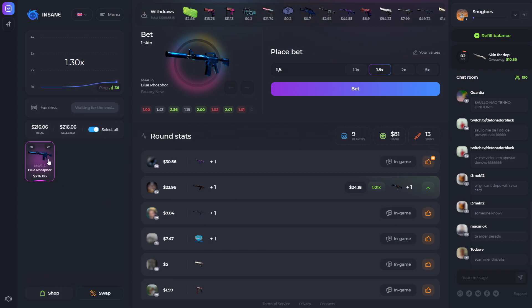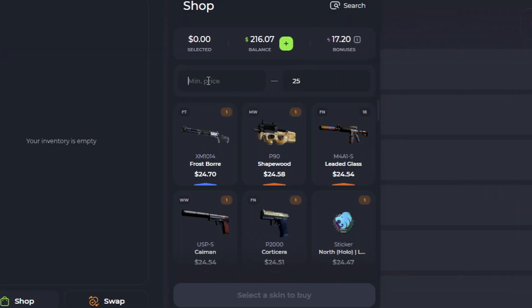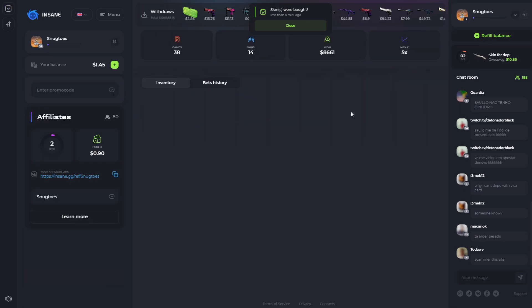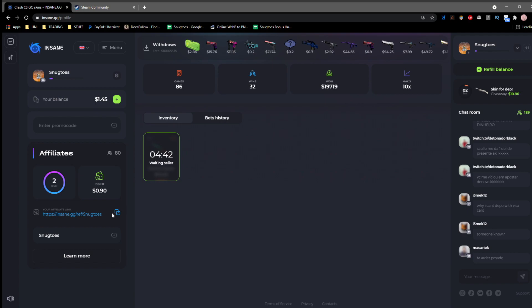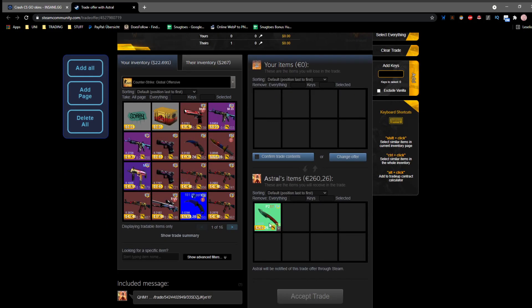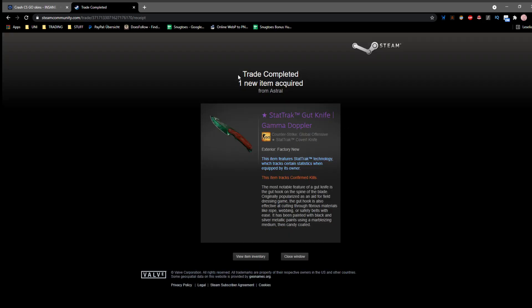Now it's time to go to our inventory. I just accidentally sold it but I can buy it back — there we go, I'm just going to buy this one. Going to my inventory and withdrawing right now. The skin has been bought. There's a 5-minute window for the seller to send it over. I'll bring you guys back once the withdrawal has happened. All right boys, we're back — the skin has been sent to us. A StatTrak Gut Knife Gamma Doppler Phase 2! We're going to accept that right now — there you go, we got it!